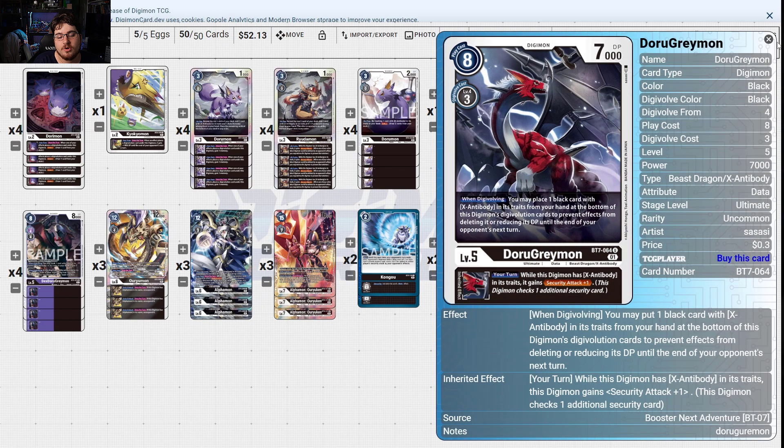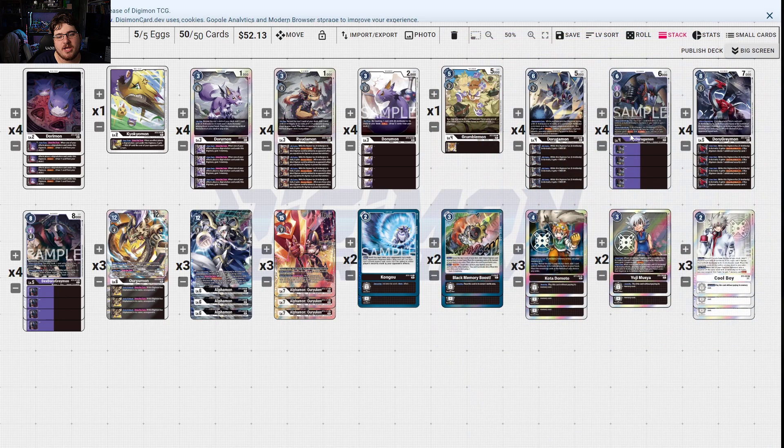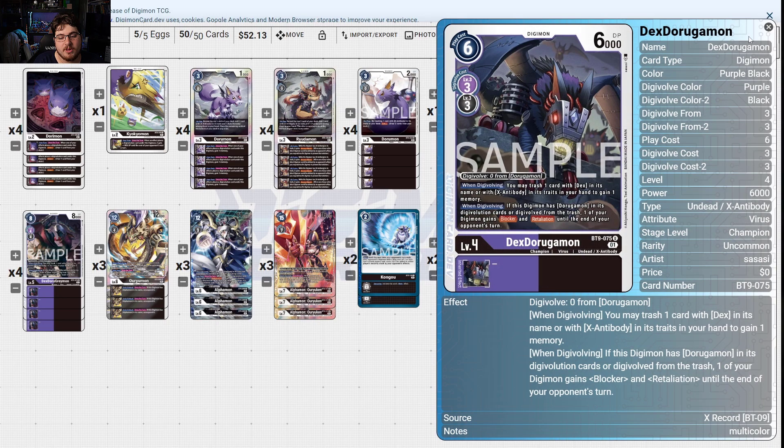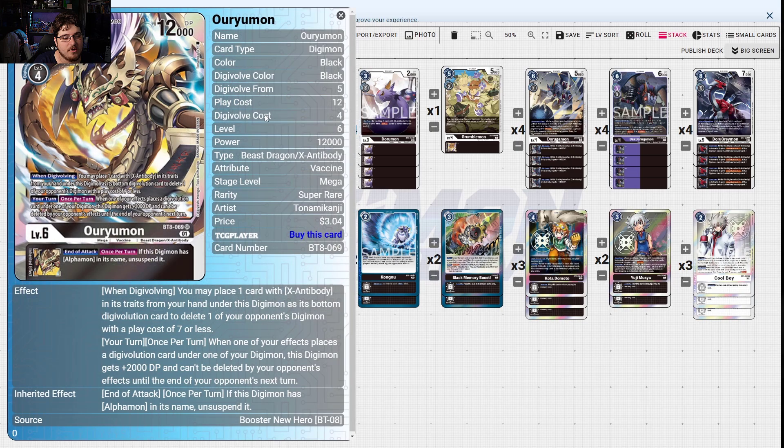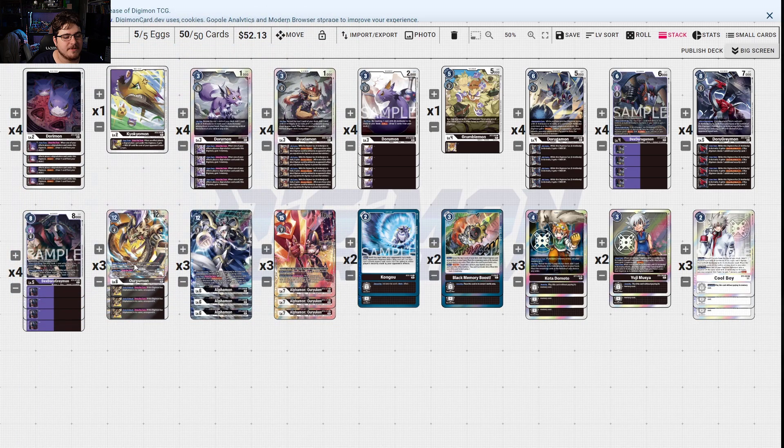Dexdura Greymon gives blocker and Retaliation if you have its sources, which gets really nasty quickly — especially with Or-You Mode, it becomes a blocker your opponent has nothing for. It has self-protection and can restand Alphamon. Basically what happens is either you go into Or-You Mode and you're a nasty threat, or you're Alphamoning your opponent — both apply massive pressure. Then you go into Or-You Mode and congratulations.